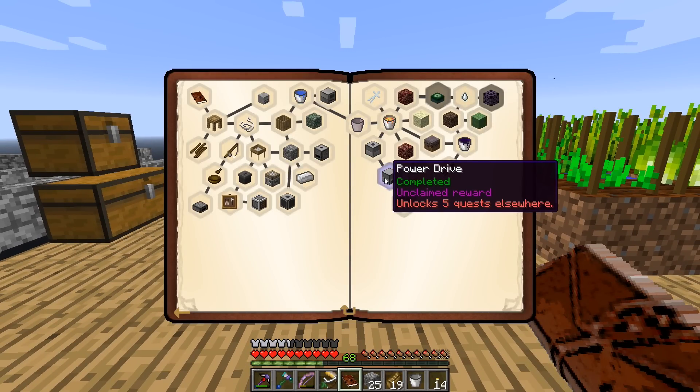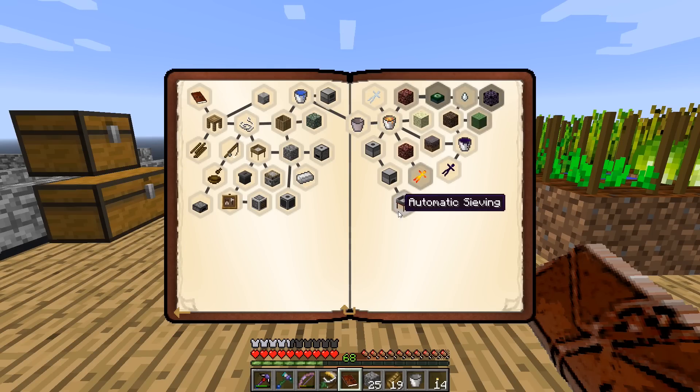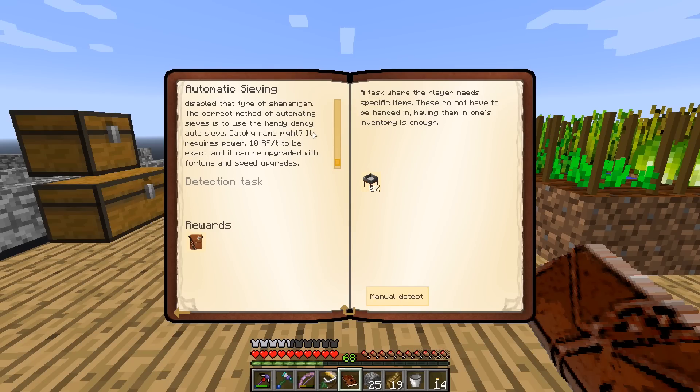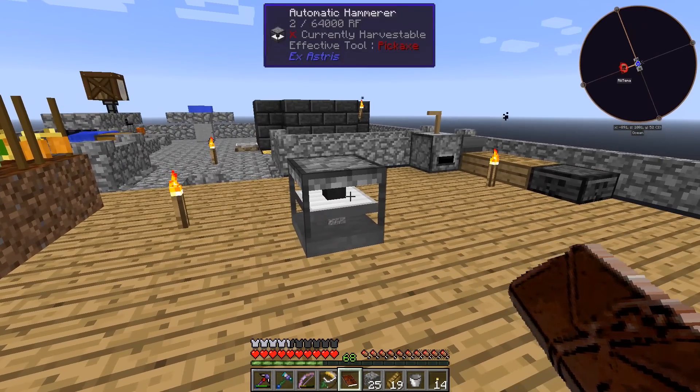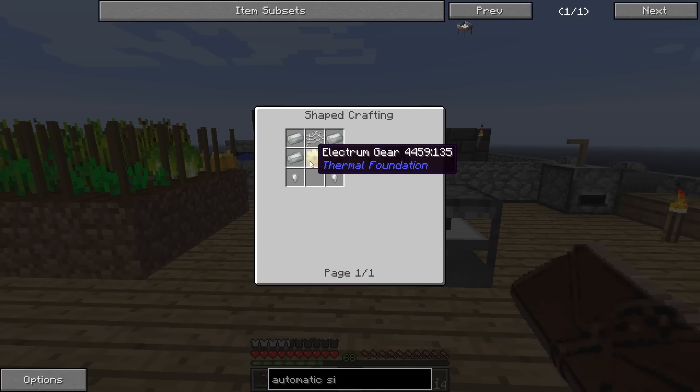There's also a quest called Power Drive that we completed but didn't claim the reward - 16 coal. This leads us to automatic sieving. The quest says you're probably very tired of right-clicking on the sieve, and that the correct method is to use an auto sieve which requires power - 10 RF a tick - and can be upgraded with fortune and speed upgrades. The automatic sieve recipe requires four invar, some invar nuggets, an electrum gear, and a silk mesh - actually not too bad.